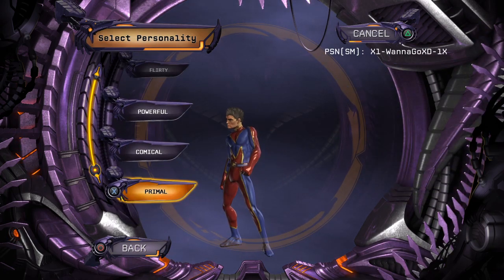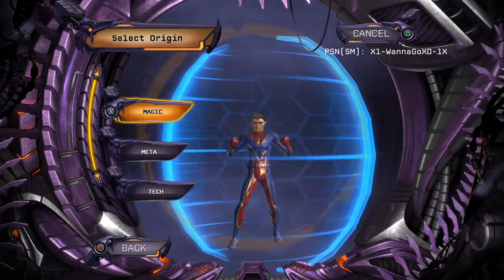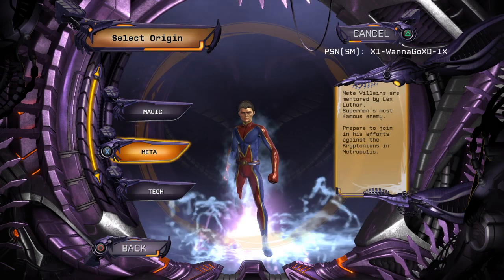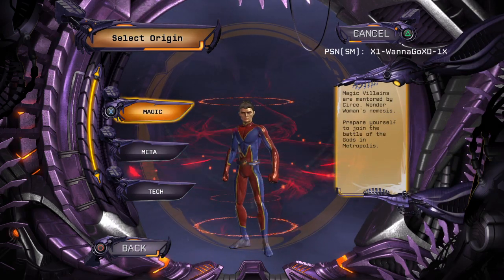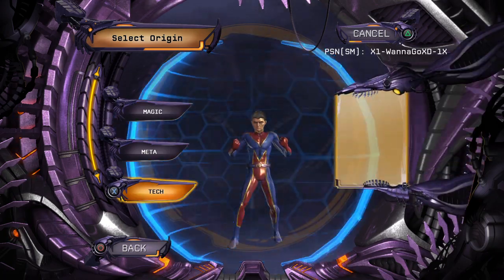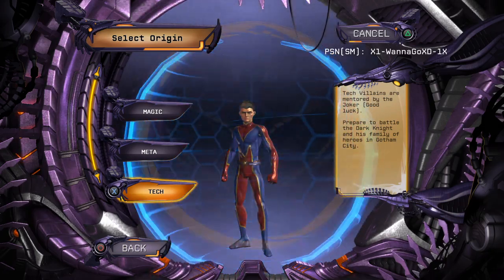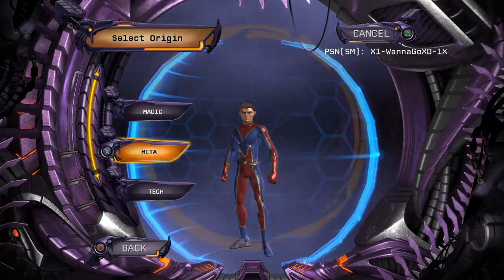I'm gonna select Flor Tip. Now you have the Origin. If you're a Villain with Magic origin, your mentor is Circe. If you're a Meta, your mentor is Lex Luthor. If you're a Hero, your mentor is Superman. If you're a Hero with Magic origin, your mentor is Wonder Woman. If you select Tech and you're a Villain, your mentor is The Joker. If you're a Hero, your mentor is Batman. I select Meta.